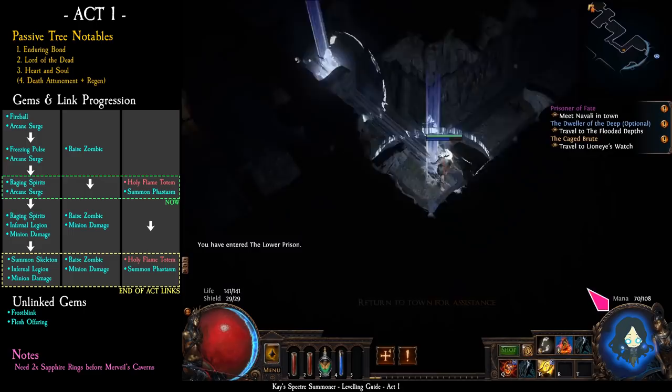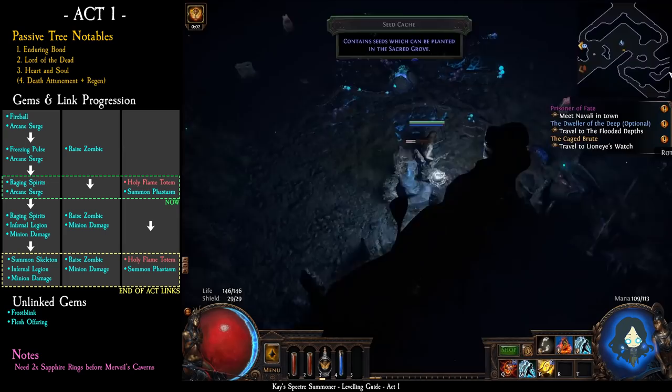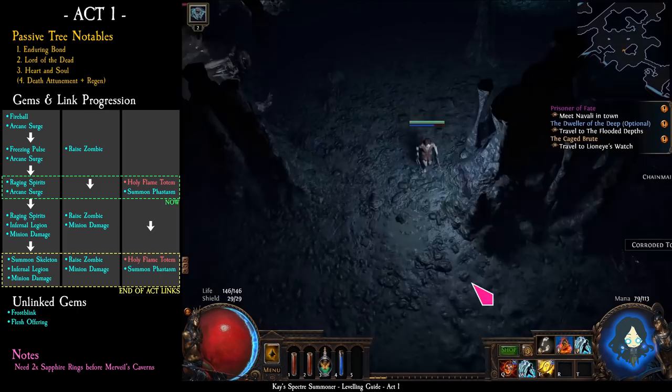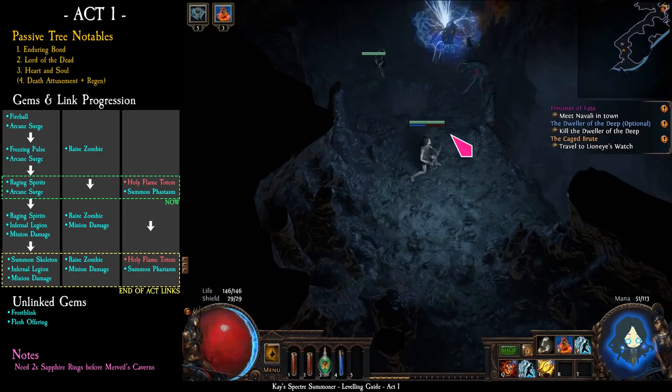Take the waypoint to the submerged passage. You need to find the entrance to the flooded depth — it will be before the bridge. Find and kill the deep dweller, and return to Lionite's Watch.